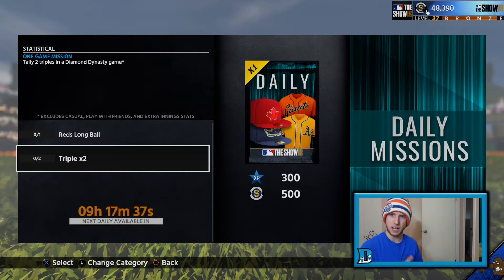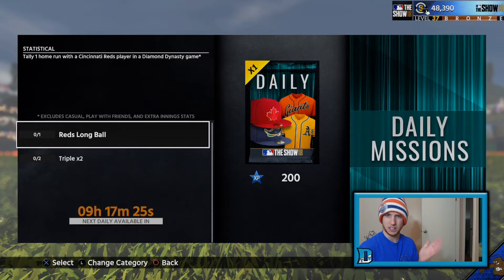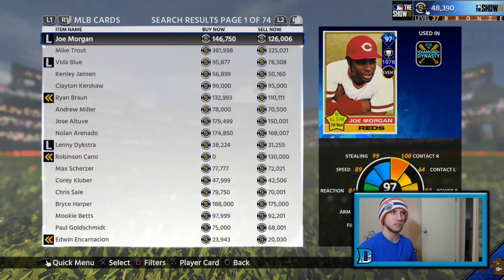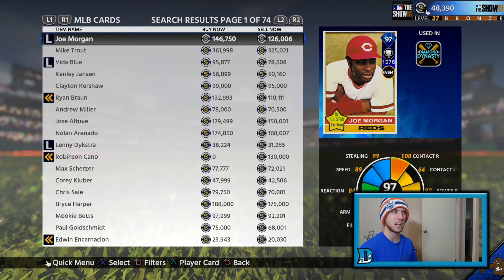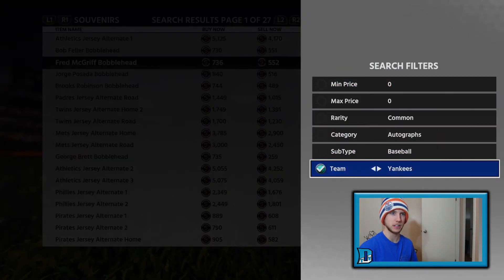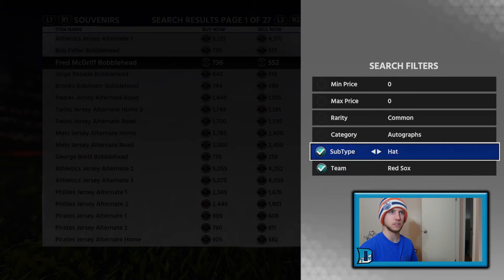Daily packs usually contain Diamond jerseys, Gold jerseys, or Silver hats. The Reds Long Ball gives you another pack as well, so if you do both you get two of those packs. One thing that has really become good for cheap quick money this year is souvenirs — that's the first thing we're going to really touch on.